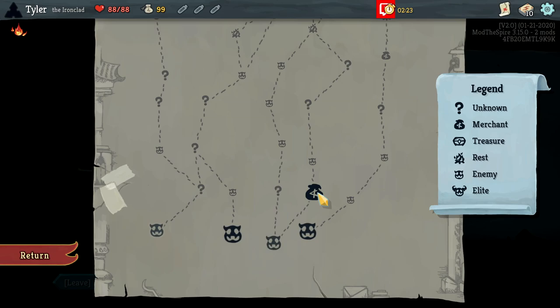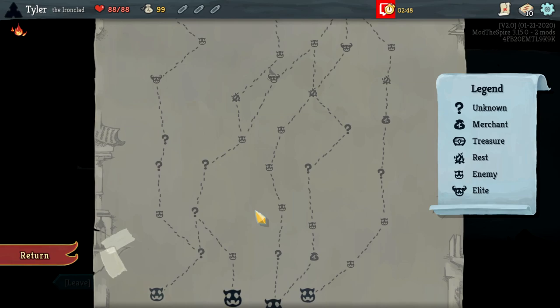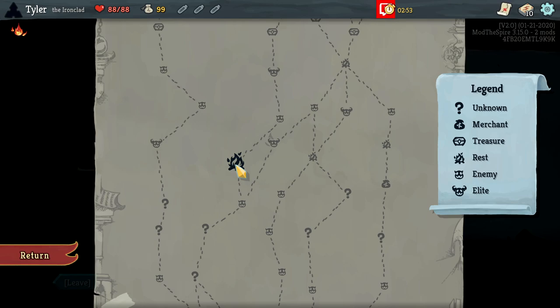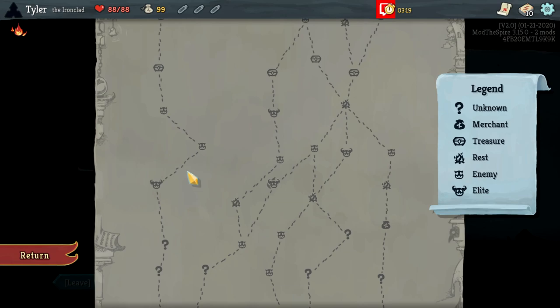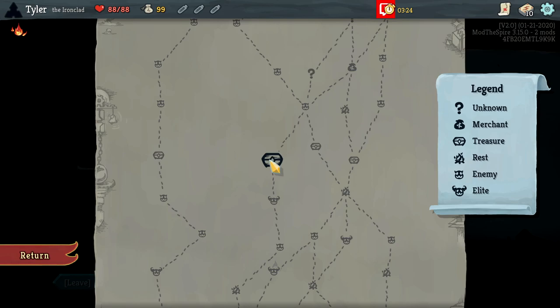Here is an unknown spot — a question mark. These are normally events which can give you a ton of benefits, but they can also include shops, enemies, or even a relic. Question marks are pretty important and can be a good place to start on your run. Moving further up, you can see the Rest Site — a campfire where you can regenerate HP or smith your cards. Here is an elite enemy; these are harder enemies that hit for a lot more damage, but you get a relic by defeating them. Relics are really strong passive items you encounter throughout your run. Here's a treasure chest, which provides you with a relic — you're guaranteed one per floor.